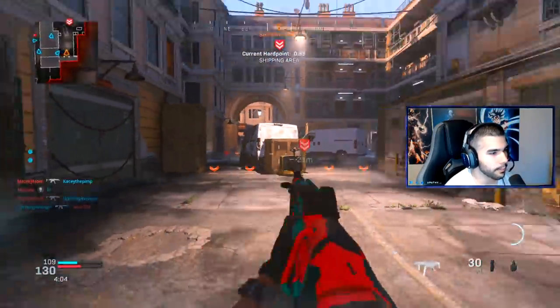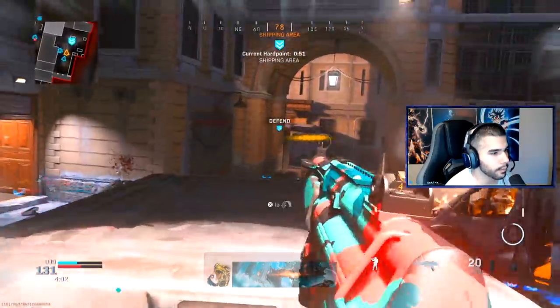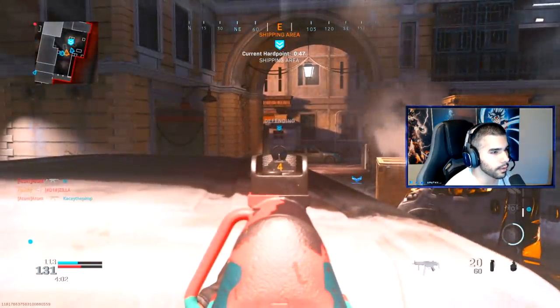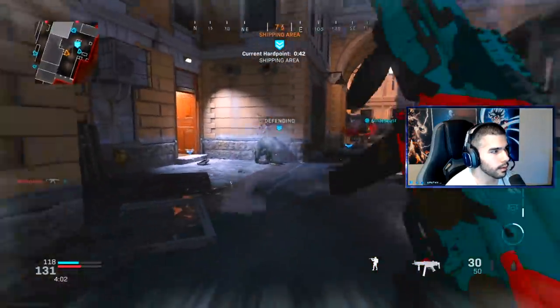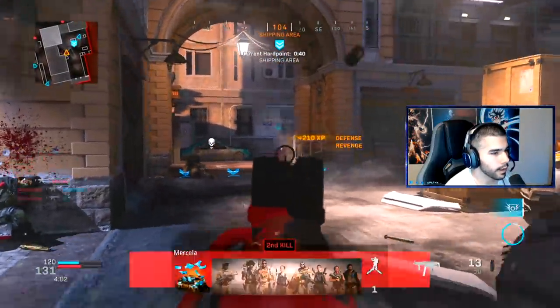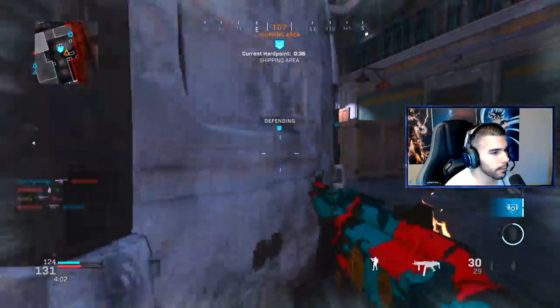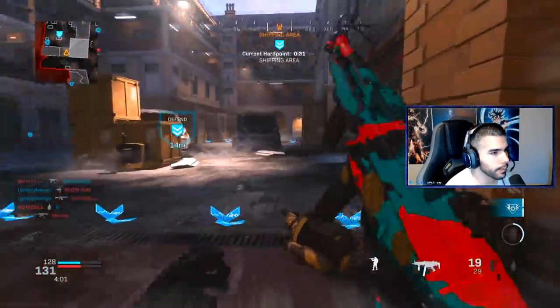They have hill control — you can bunny hop this, I've bunny hopped this before. I feel like they're going to pinch us. Slide cancel around the corner, bunny hop out — actually I won't bunny hop out because we flipped the hill.